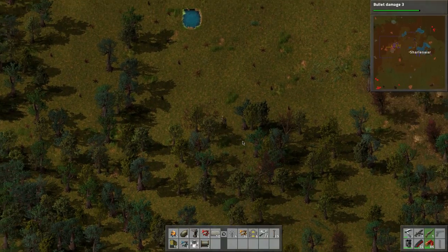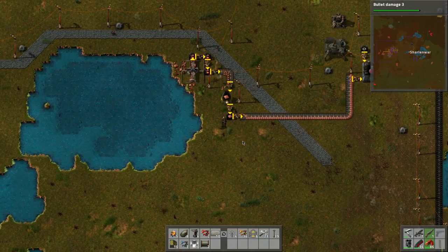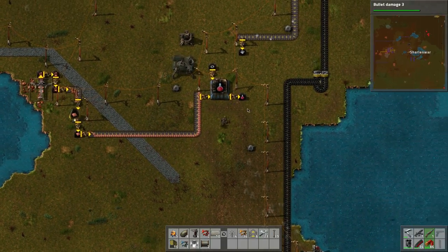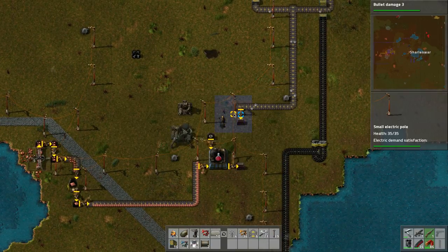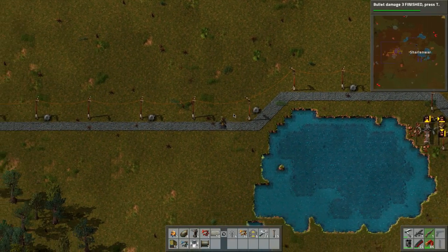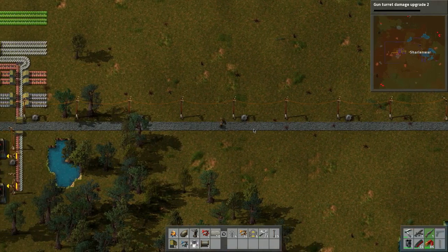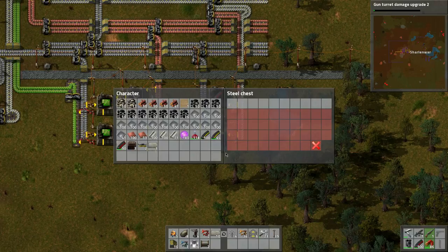Let's run up this way - I think we're going to call it soon. It feels like it's been almost 45 minutes. I'm glad you've been along this journey. Next time I think we're going to take a look at the production facilities. We got bullet damage done. Defender capsules - gun turret damage upgrade, let's do that since we're using turrets.